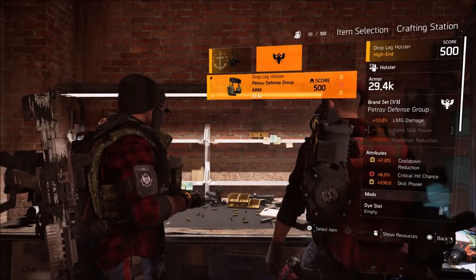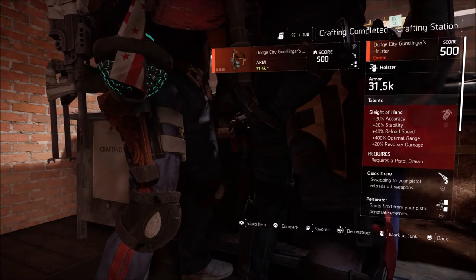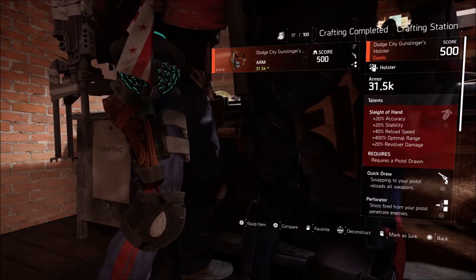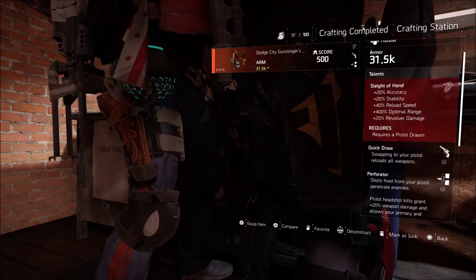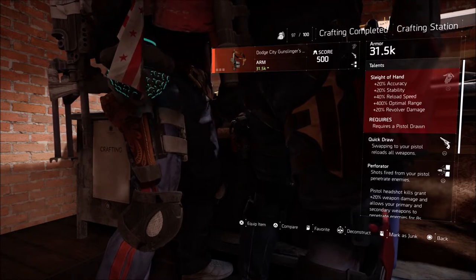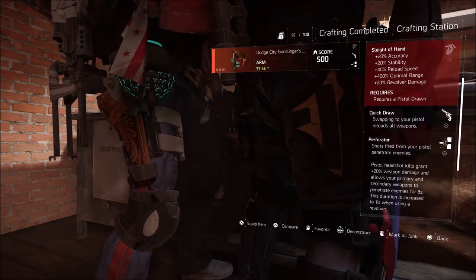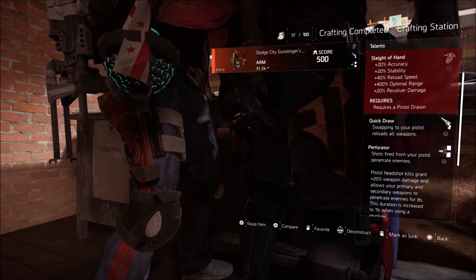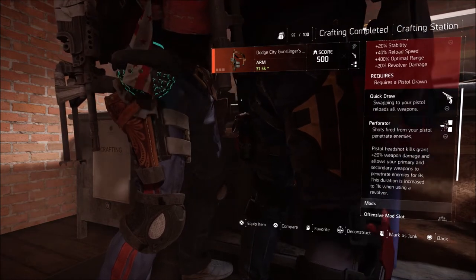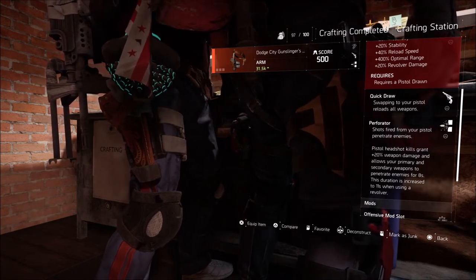Let's take a look at this piece and see what it does. The exotic holster has three main talents, and there's a lot of goodies inside each one. The first talent is Sleight of Hand: plus 20 accuracy, plus 20 stability, 40% reload speed, 400 optimal range, 20% revolver damage — requires a pistol to be drawn. To me this is awesome because I've been looking to do a pistol build. I think pistols are very highly underrated and I think I just found the piece to help me out with that.